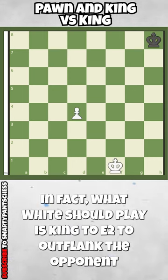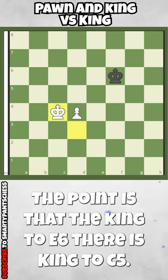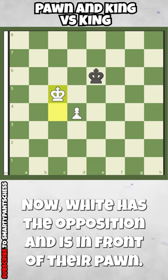What white should play is King to e2 to outflank their opponent. After King g7, we play King to d3. After King to f6, King c4. The point is after King to e6, it's King to c5. Now white has the opposition and is in front of their pawn.